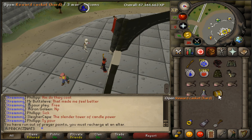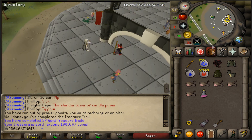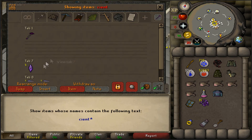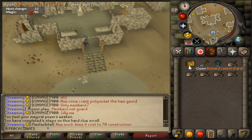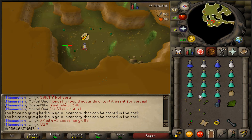We got ourselves another casket from the Skotizo - an ancient platebody, which is definitely a unique. We just got another casket from our last totem as well, so let's see what we get.